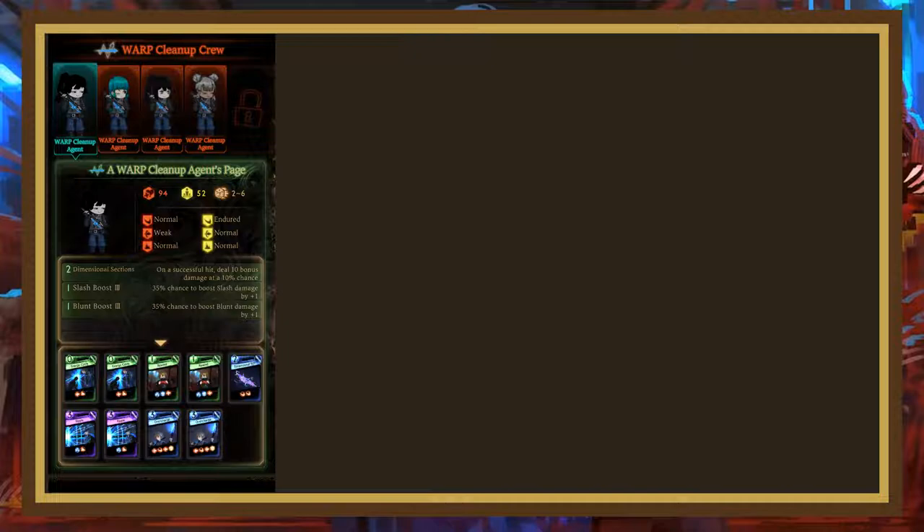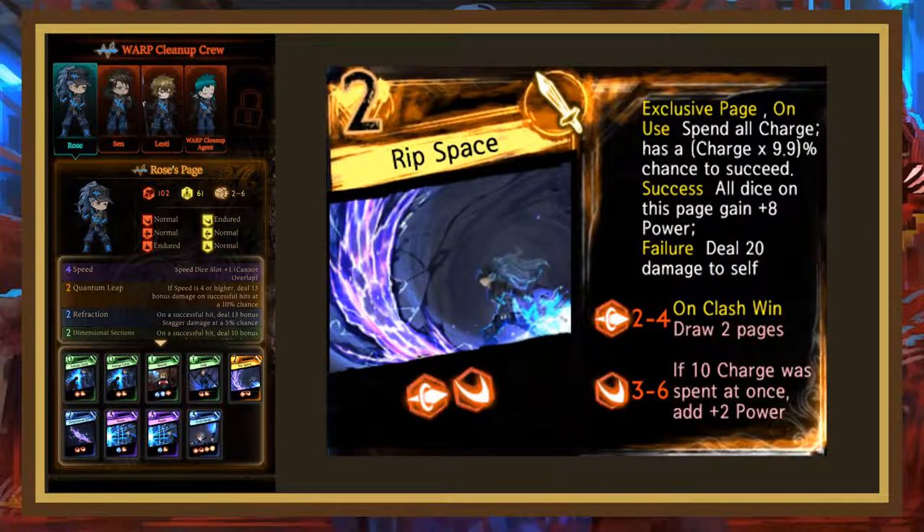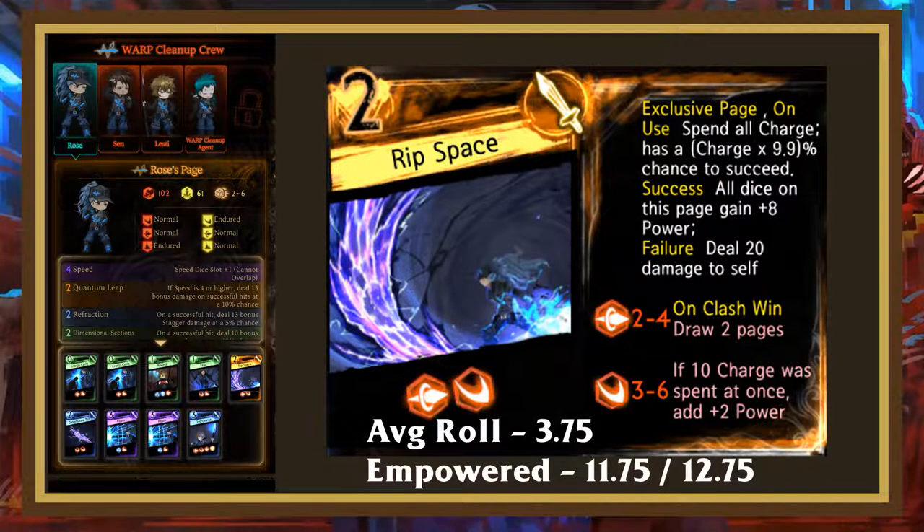The second act has you fighting Rose, Sand, and Lesty. These enemies all have the unique page Rip Space, which has very poor rolls but on use has a chance to give all the dice 8 power based on how much charge it expends — up to 99% with 10 charge. On failure, the user takes 20 self damage. This page can absolutely decimate your librarians as its rolls are very high, outrolling basically every other page at this stage in the game. Additionally, if the first die hits, the user draws 2 pages, and the second die gains 2 power if 10 charges are expended. This payoff is extremely strong and should be slotted into every charge deck if possible.